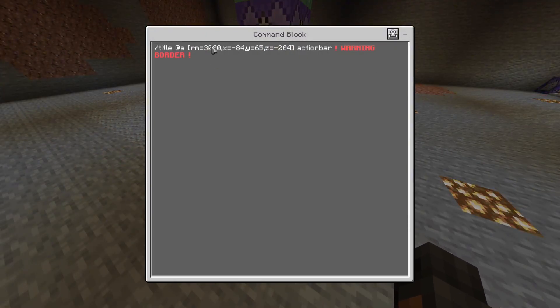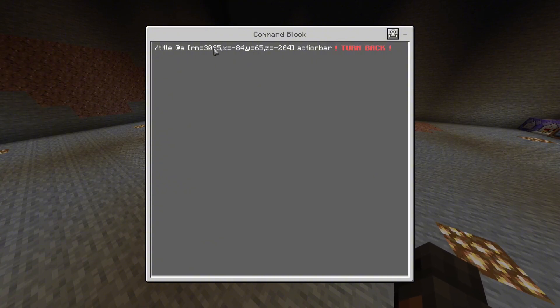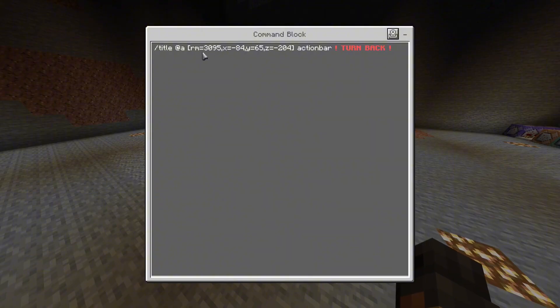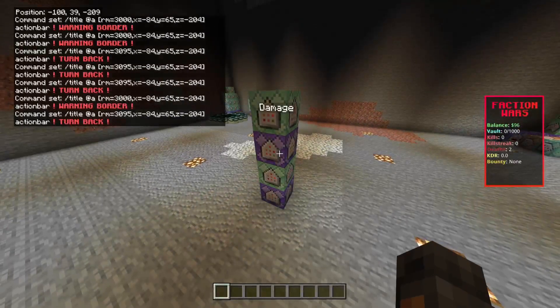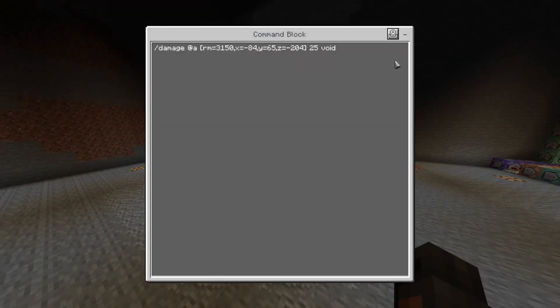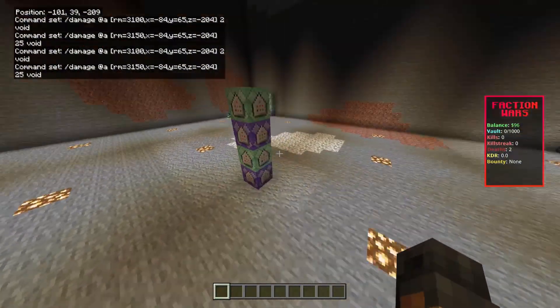Now, let's say you wanted your radius to be 100 blocks. You would put this to 100, and then you'd put this to around 120, because you don't want the warning too big. If it's a really big border like mine, you can have 100 blocks of warning. But if it's a small border, you don't want the warning to be too large. So if your radius is 100, put the warning damage at around 120, and for the insta-kill put it at 140 or so. Just giving you food for thought.